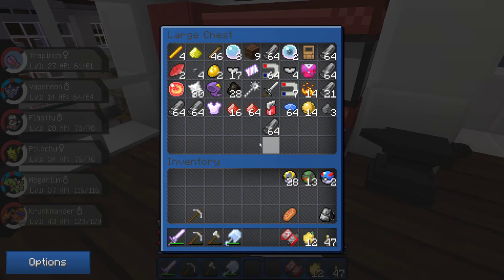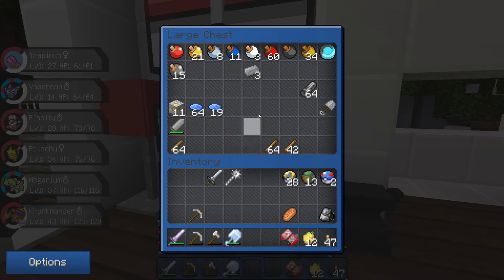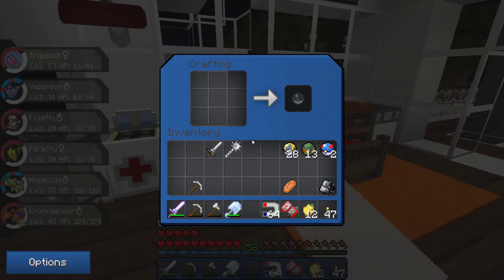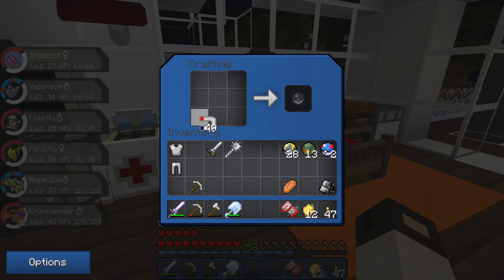Do I have Iron? I can enchant this, maybe. Let's make some gear, and we can enchant all the gear. Make a whole new set of shiny stuff, and a hat. Bam. Done.